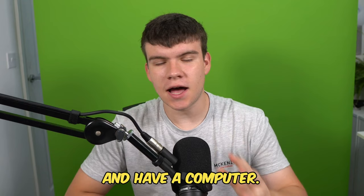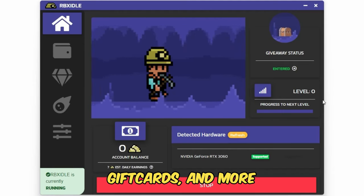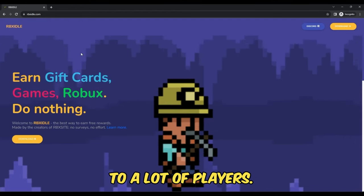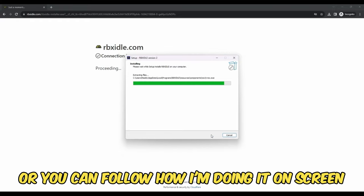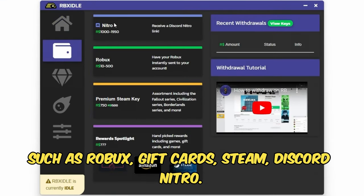But if you are ever in need of Robux and have a computer, go ahead and check out RBX Idol. This program allows you to earn Robux, gift cards, and more with simply a computer. This program has over 100,000 downloads and has already given out millions of Robux to a lot of players. All you have to do is go to the website and click on the download button, or you can follow how I'm doing it on screen. You can earn with any computer and there are tons of ways to get prizes such as Robux, gift cards, Steam, and Discord Nitro.